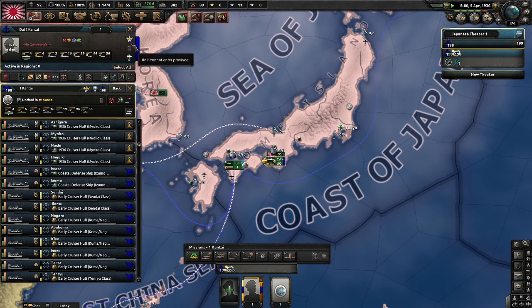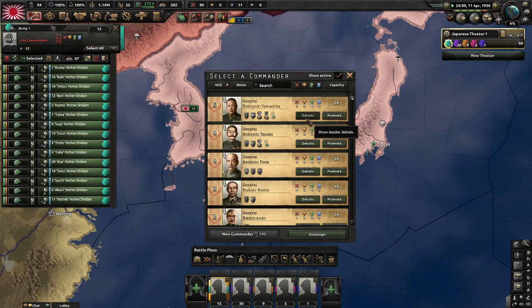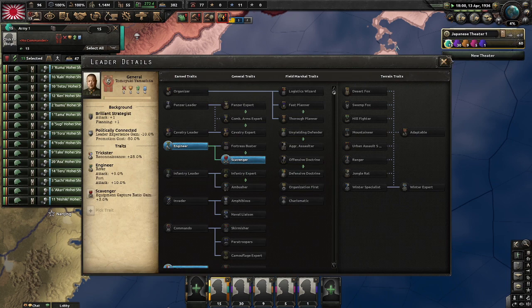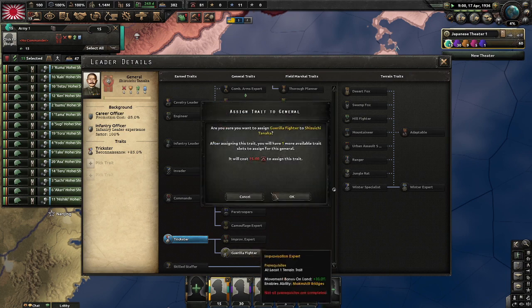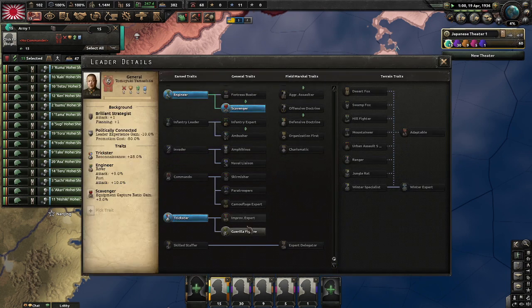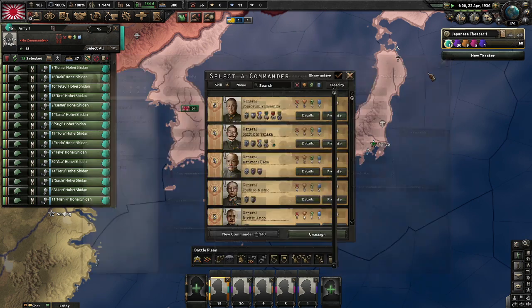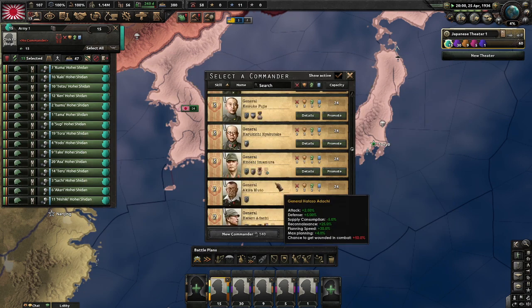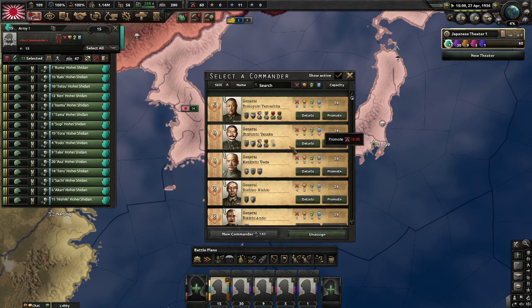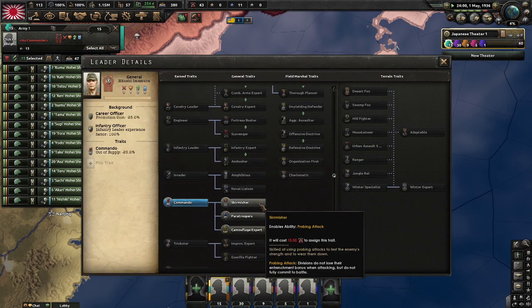Now we are pretty much good to go. Even on five speed, let's just put a scavenger and some other traits on our generals because we have enough command power. I will speed up the video a little bit so you don't have to wait.